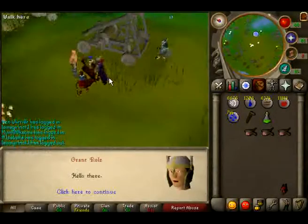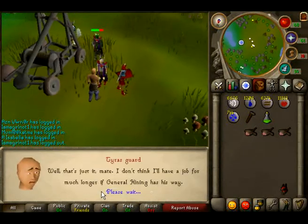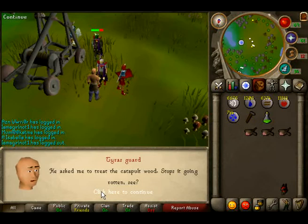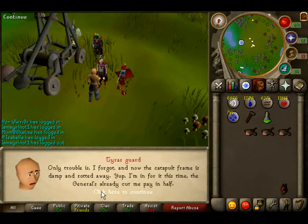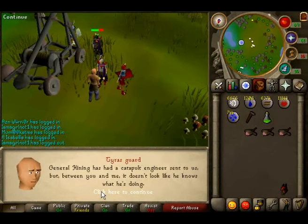For this quest you will need 10 Mahogany Logs, 90 Mithril Nails, a saw, a hammer, and a knife. It'd also be helpful if you have your teleport runes, some food and some anti-poison pots, as you will be going through traps which can damage you up to 15.